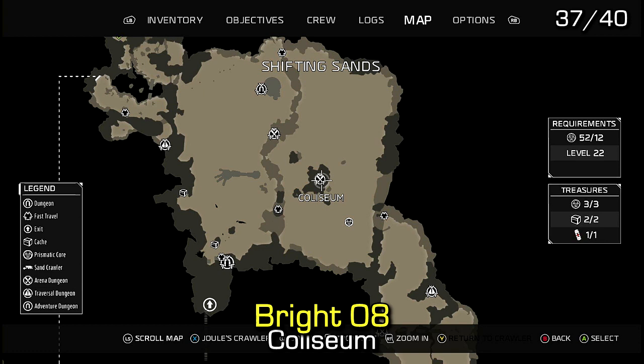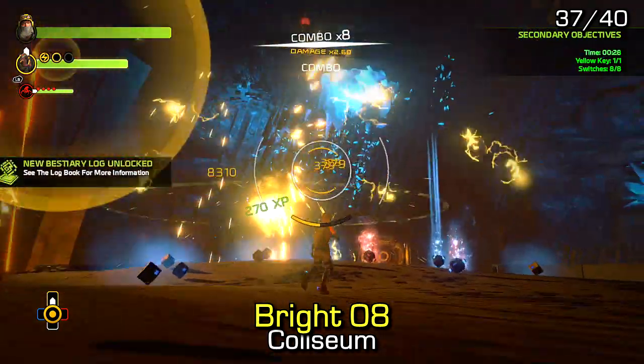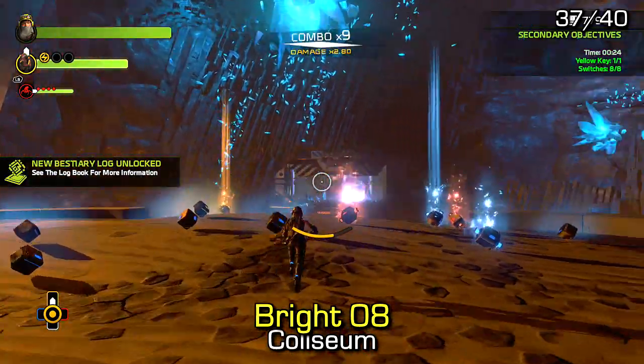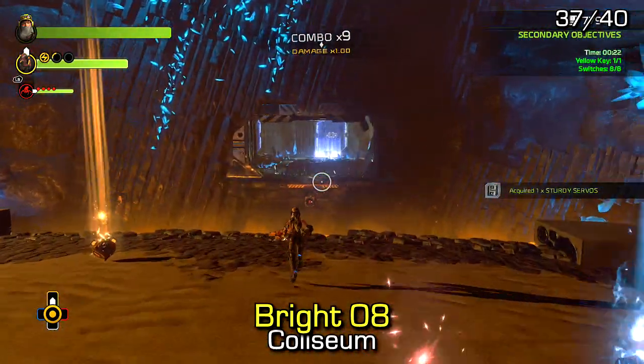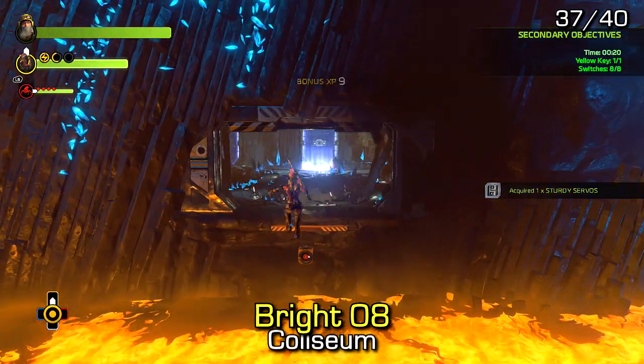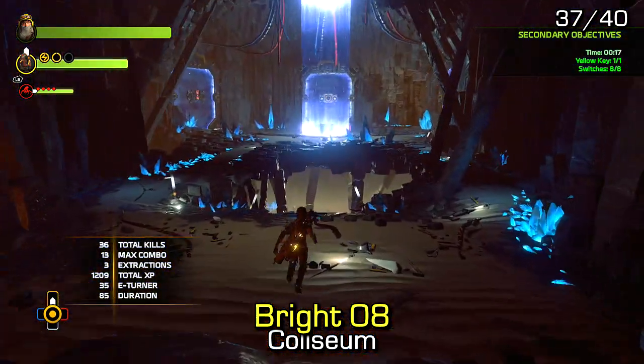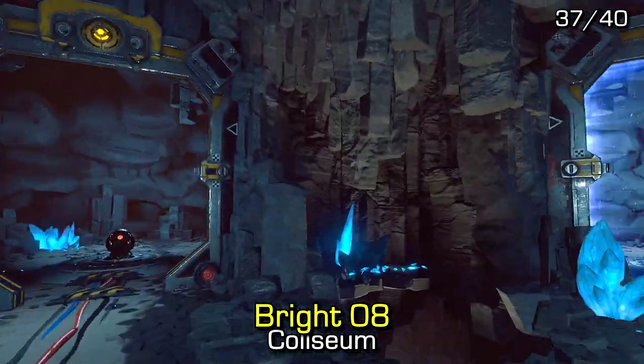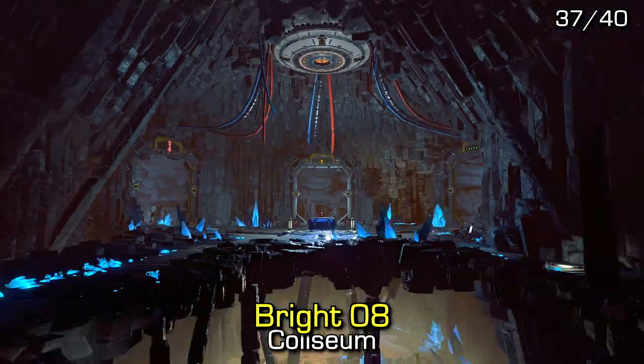Natalie Bright audio log number 8 can be found inside the Coliseum dungeon. This is directly after completing the arena and opening the door at the end. You don't have to complete all secondary objectives, but as you enter the final room, drop down and locate the audio log directly under you as you enter.